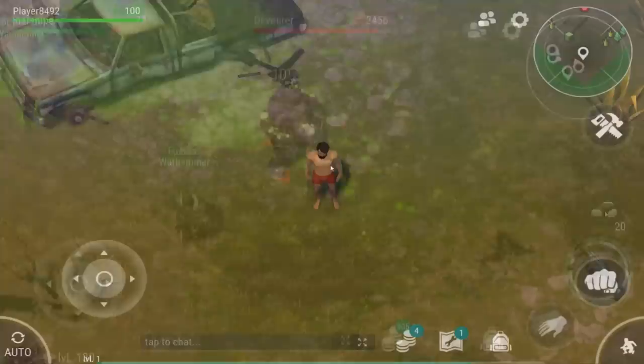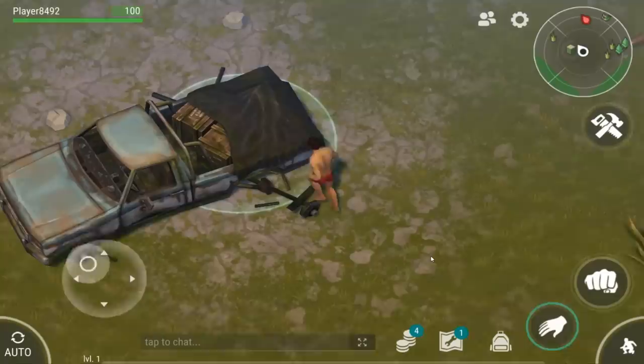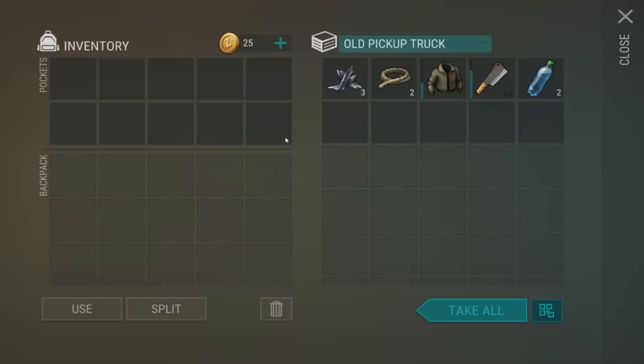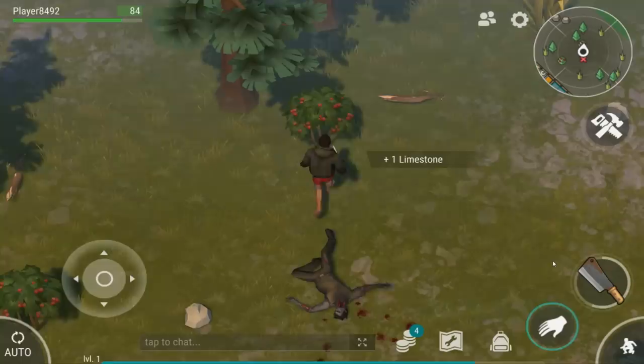We're going to be taking this off from the very top, which is going to begin with the home base. This is where you are initially going to spawn in over by some sort of a pickup truck. Your home base is initially going to be inhabited by a bunch of zombies and enemies that you need to clear out. So make sure that you check out that pickup truck nearby and loot yourself up a little bit.